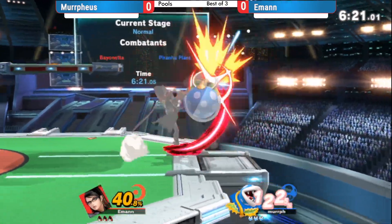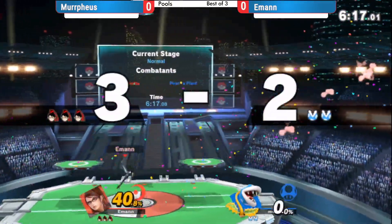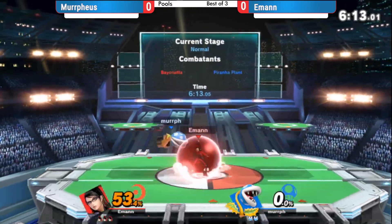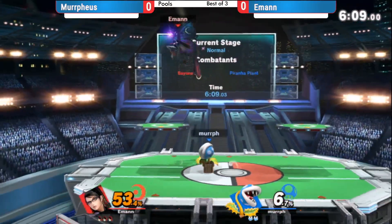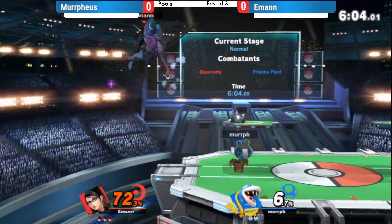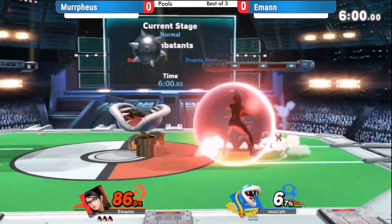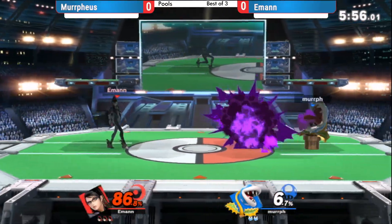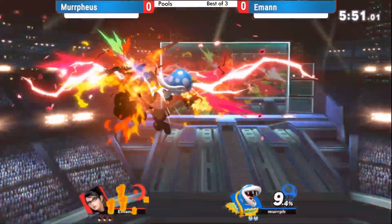Alright, you guys starting off, just winning the neutral. Piranha Plant — not too many options, trying to land with the forward air, but big F-smash ripping there. What do we need the laptop for? To have it up that way you can see what's next. Yeah, it should be up there for the stream, not for us — just for the viewers.